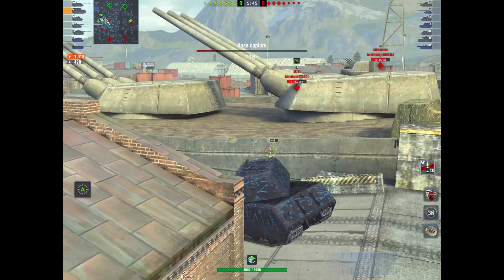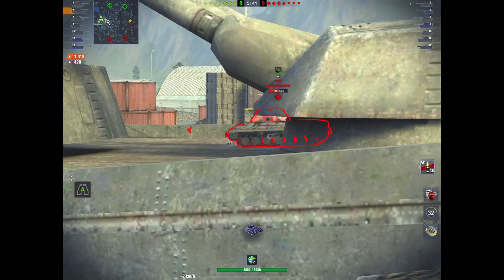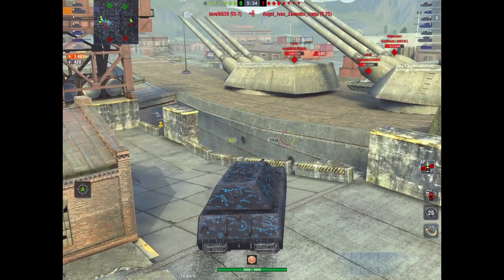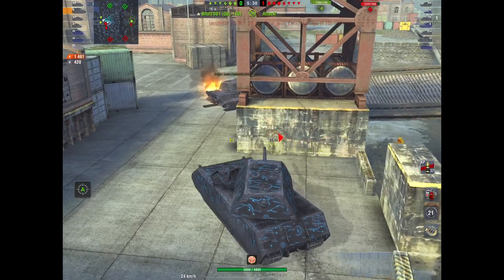He's always either side scraping or hiding the lower plate, because the lower plate is the only real consistent weakness for this tank. You can wiggle the cheeks very easily, but if your lower plate's exposed and you're not moving, you're going to get shot up pretty quickly.